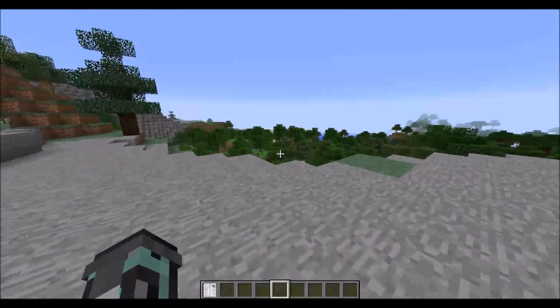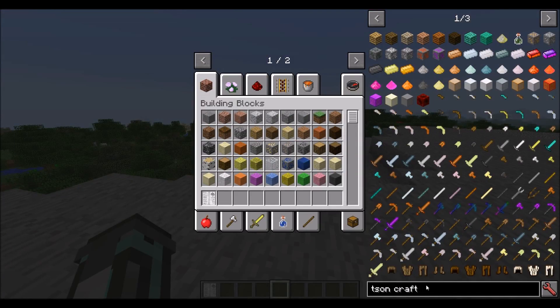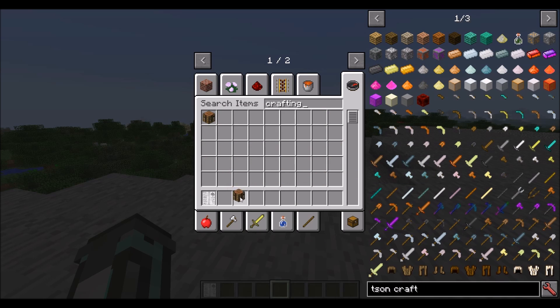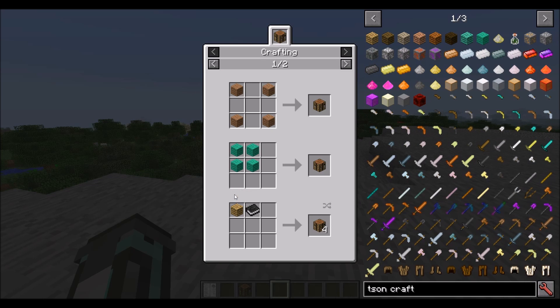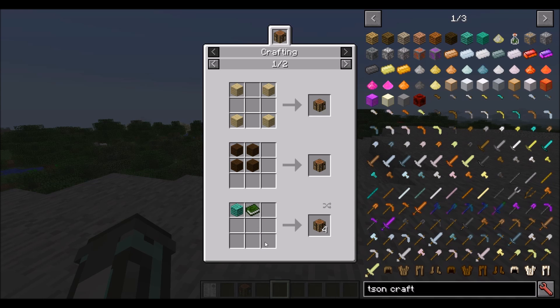Starting off in TsonCraft, it really depends — currently I have hard mode turned off. What hard mode does is make it so that a crafting table cannot be made like this with planks. It can only be made like this, which requires a wood catalyst — a block added by TsonCraft — and the book of knowledge, either cave or the master tier. That recipe makes four crafting tables. So with hard mode on, this is the only recipe you'll be able to do without a crafting table.